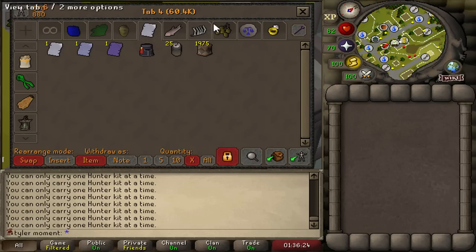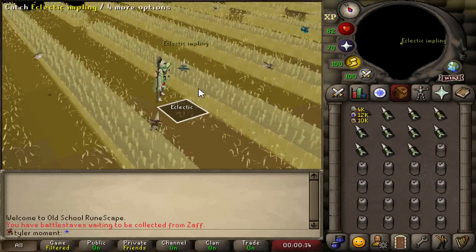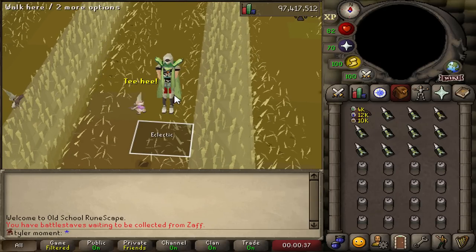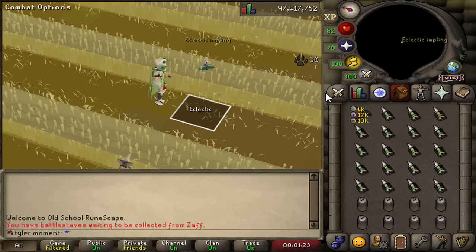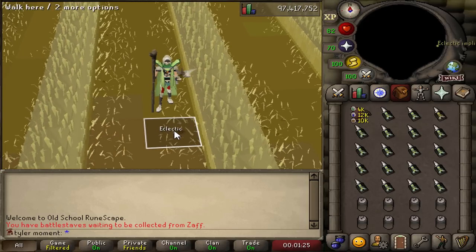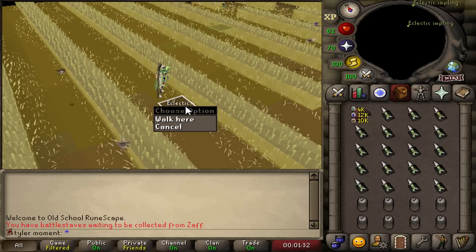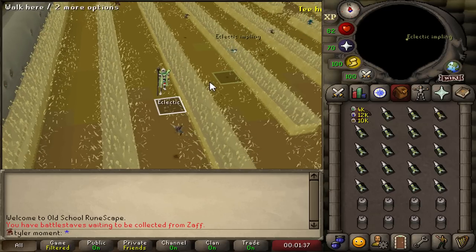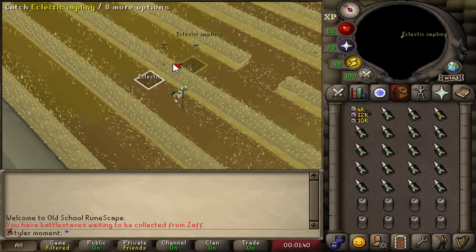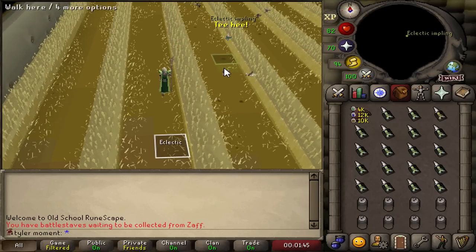Welcome to the Fields of Sadness, otherwise known as Puro-Puro, where I get to experience misery, pain, and suffering. This is the method of collecting the Eclectic Implings. I'm just here at one of the spawn points, and I can basically just spam click under my character. Sometimes it can spawn on an adjacent square, and then it just goes to Narnia. Oh, he's coming back - no! You hate to see it. This is what I mean about misery.